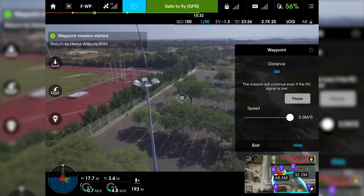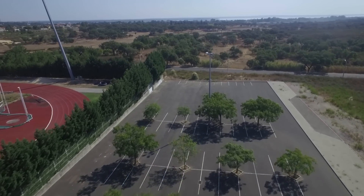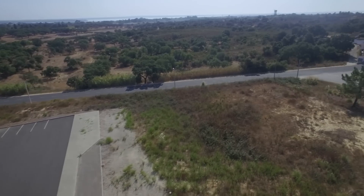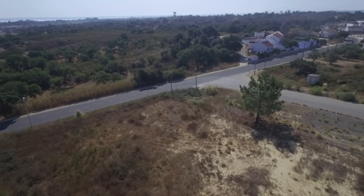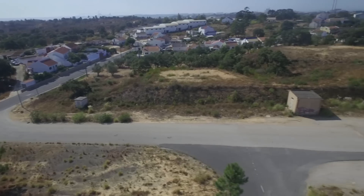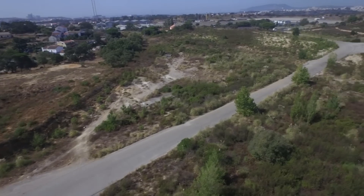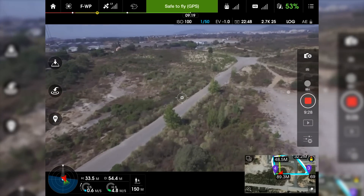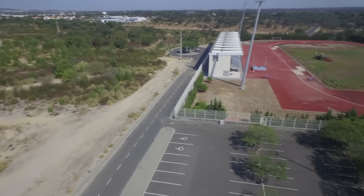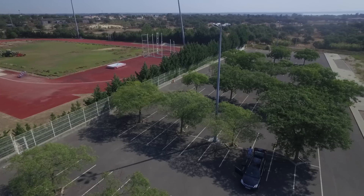You can see on the map what it's doing. It's starting at point one, going to point two. Point two — it's going to turn to point three. Now it's coming to point number four. It's coming down to point number five — and it stopped. Now it's just hovering.